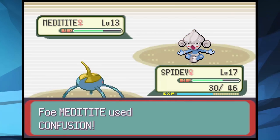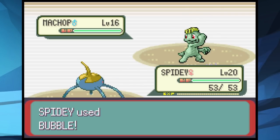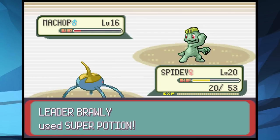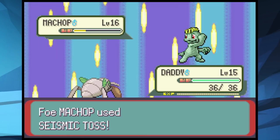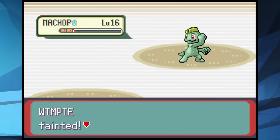After delivering the goods, we take on all the gym trainers for levels. We face the gym with Spidey at level 20 and Wimpy and Daddy at level 15. We start off with Spidey going for Bubbles, but Brawly bulks up for a couple turns and then uses Karate Chop and Seismic Toss, healing before we can take him out, knocking out Spidey. Daddy was up next and falls since he has no good moves. Wimpy was last and couldn't take out the Machop either. That was just not fun at all.